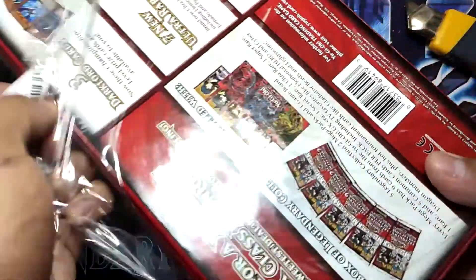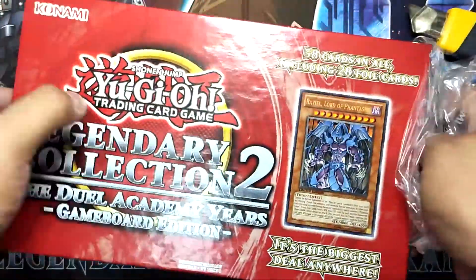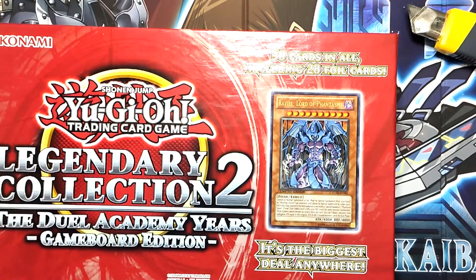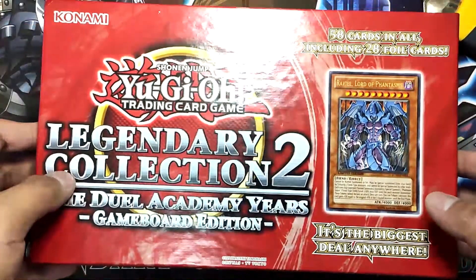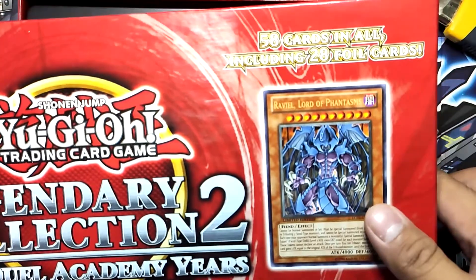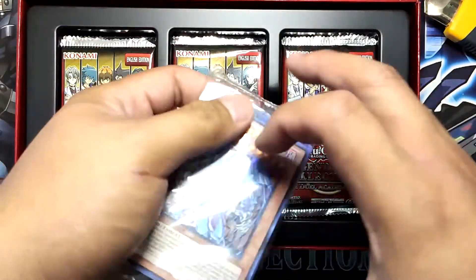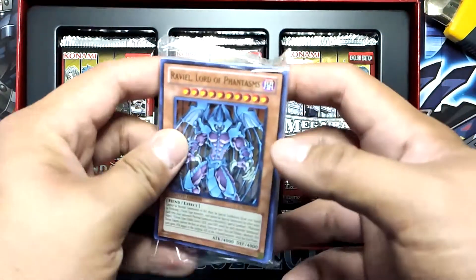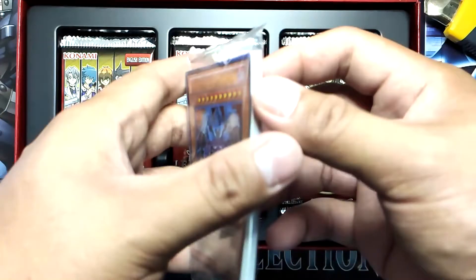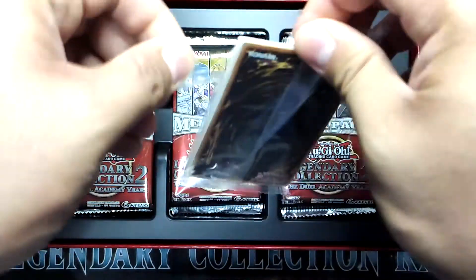This is a double layer box. So excited — it's the GX era, the Sacred Beasts! Look at that — 98 cards in all, including 28 foil cards. That's a win! I just pray we pull a lot of great cards, especially the Elemental Hero ultra rare or secret rare. Let's open this pack!